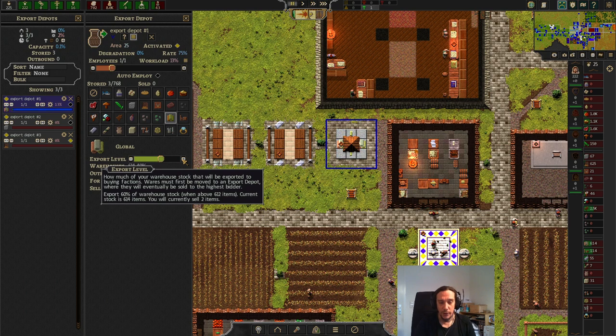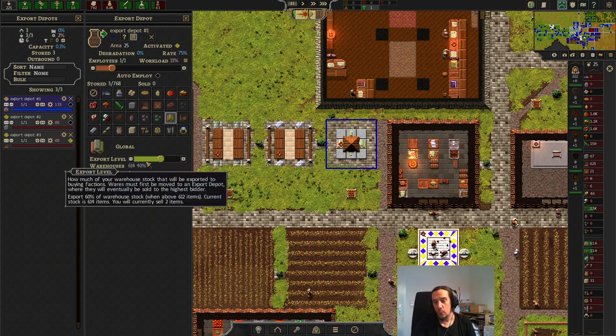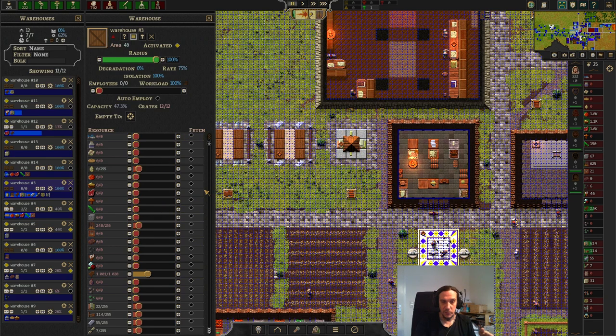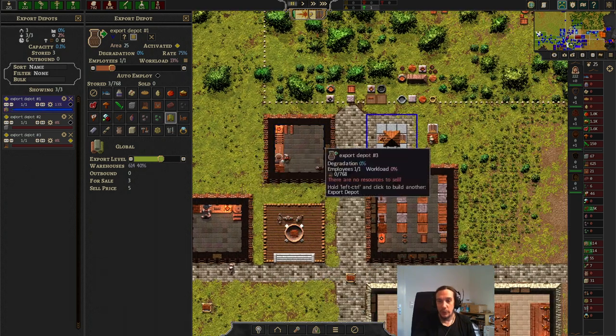With these setups you can safely adjust the way you want. You can say, for example, I'm going to export 90% because I'm not needing this much — you get the idea. You also get a readout about how much is in your warehouses. Keep in mind you will need to have crates assigned to the specific goods in the warehouses to make the export depot work, otherwise it won't work. As you see here, this is the amount of items already transported to the station and this is the price we're going to sell the stuff for.